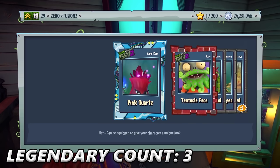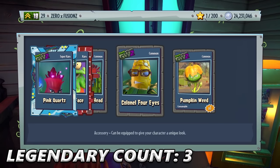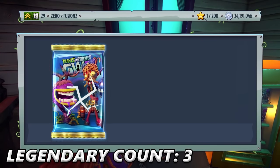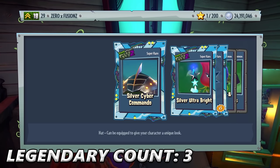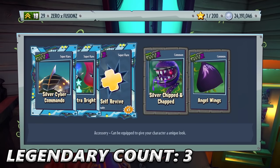Pink Quartz was on the teaser image of the brand new Zombopolis DLC — that is what Rose was wearing. We get Tentacle Face, Silver Brick Head, and Gold Colonel Four Eyes. We get a Pumpkin Weed. I thought we might have got a Legendary — then we get Silver Cyber Commando, Silver Ultra Bright, Silver Chipped and Chapped, and Angel Wings — a tattoo for the Rose character.